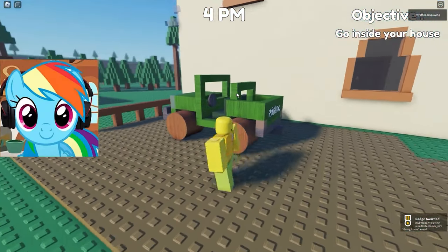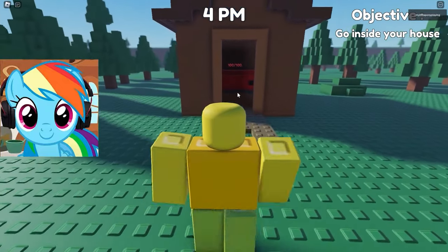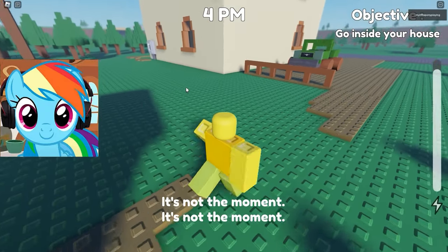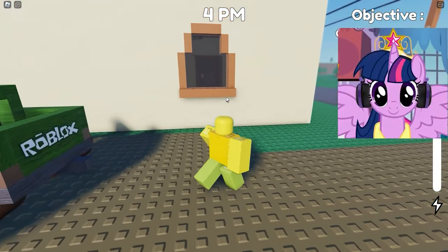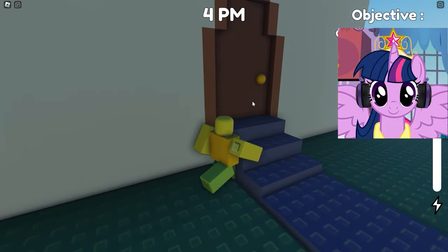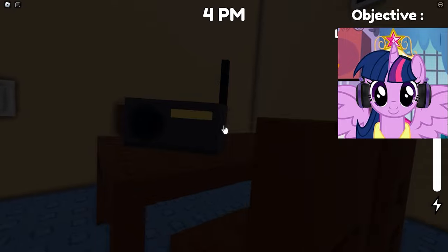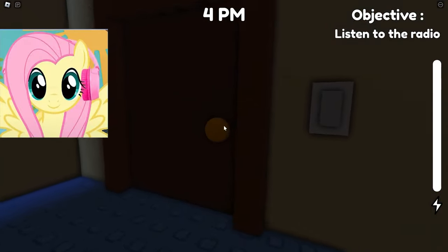Hello! We have already appeared in the first game and need to definitely get used to it. We don't know what to do here, so we probably won't be able to get through the first try. The clues say we have to go home, so now we're going to run there to find out about a new clue. I greet all viewers. We are already playing our new game which we have never been in before. Now we run to the house to learn the next clue. Our task, after entering the house, was to turn on the radio.